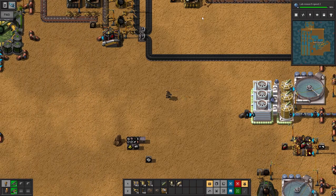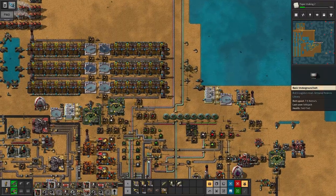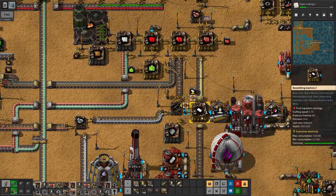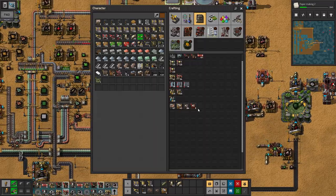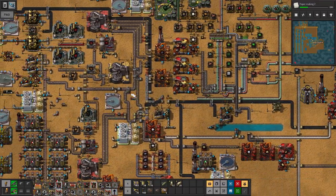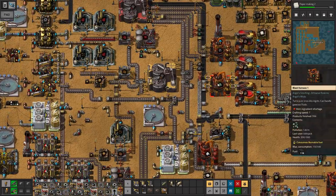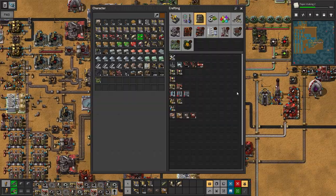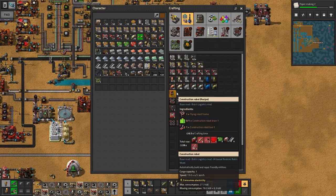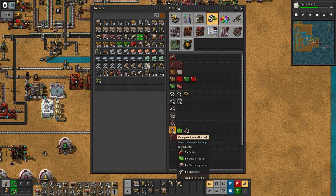I need a lot of steel for that. Might as well start making the rest of the stuff as well. There's six things — it's so pitiful, the amounts of stuff we're doing. We got 50 batteries — five zero. I hope the flying robot frames are like one each or something. No, they're two — we can build 25.